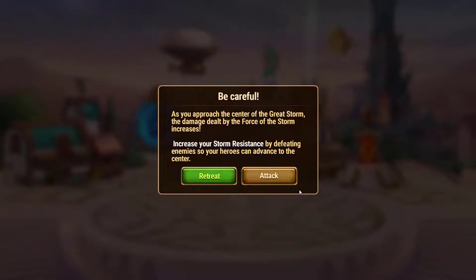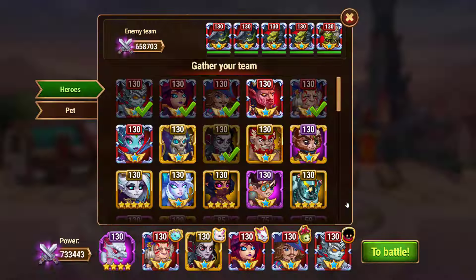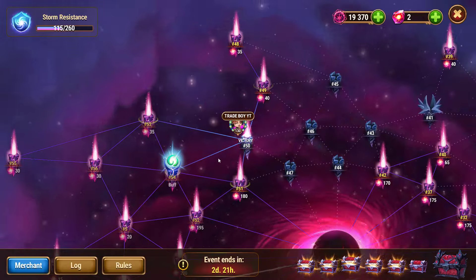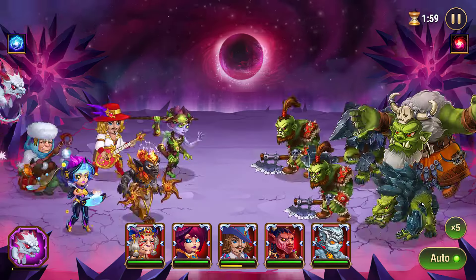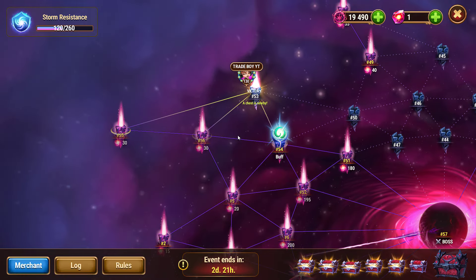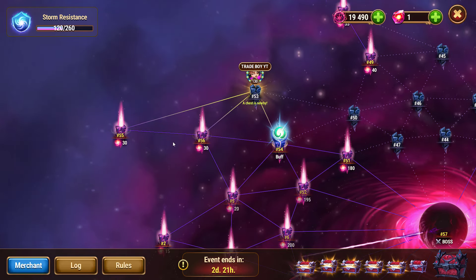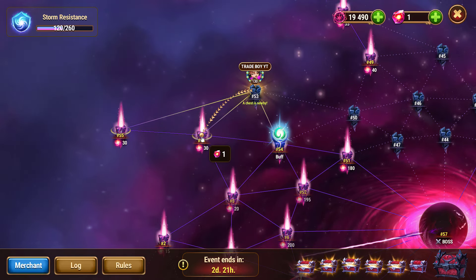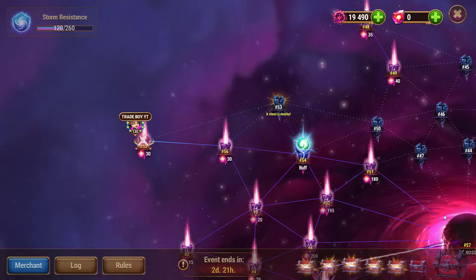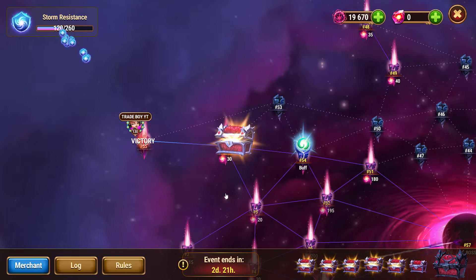Now let's go again. On squad 53, we have got another hint — a chest is nearby. It means the chest must be on squad number 55 or 56, and we have just one attack left. So I can attack one of them — let's attack on squad number 55. Yeah guys, we have already got it.